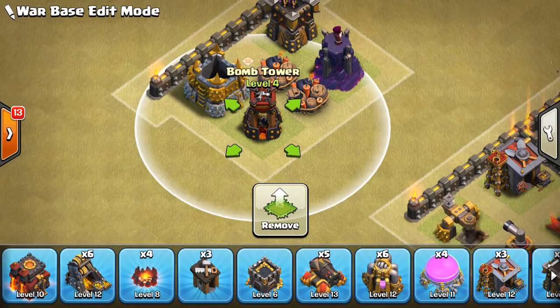Bomb towers are also good, but they can be triggered by the skeletons if they go down to a big group of them. So something to think about there. Bomb towers, wizard towers, mortars — all valuable defenses for the splash damage they do. And the bombs and giant bombs also do that same kind of splash damage.